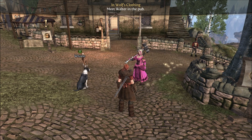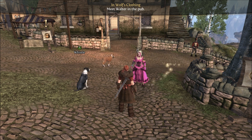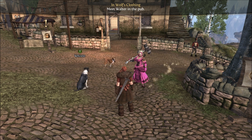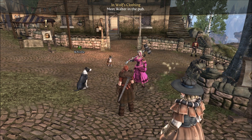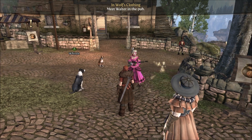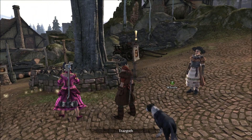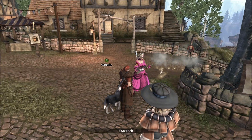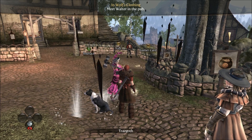Hey guys and welcome back to Let's Play Fable 3 with me James Link. Today we have a co-commentator and co-player in a lovely sporting outfit in the pink dress. I don't wear it in real life however. I've just gone for pretty much the exact opposite of what you're doing today James — instead of the pistol I've got a rifle, instead of a sword I've got a hammer, and instead of fire I've got ice.